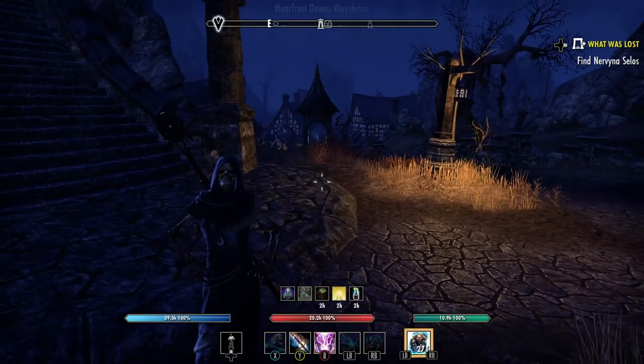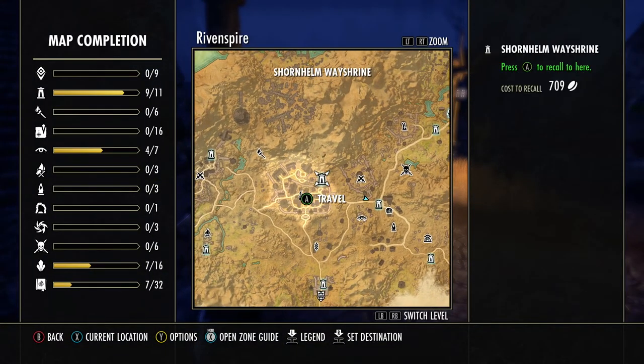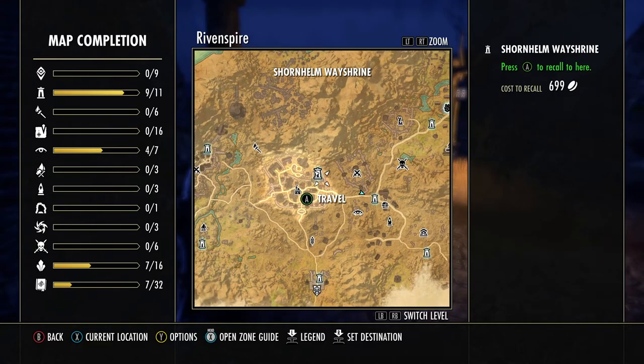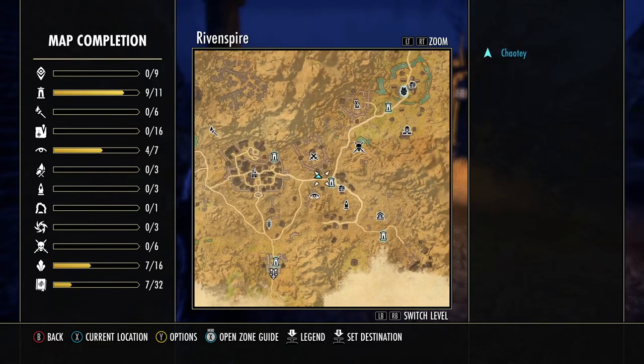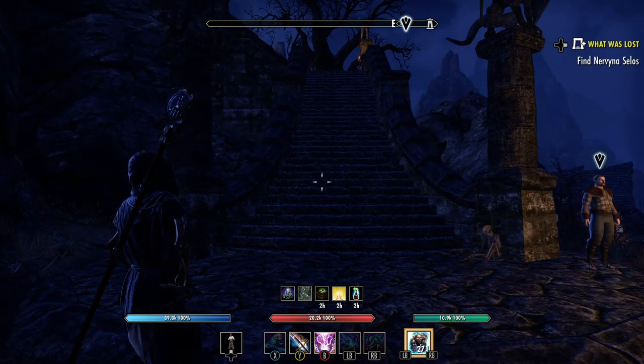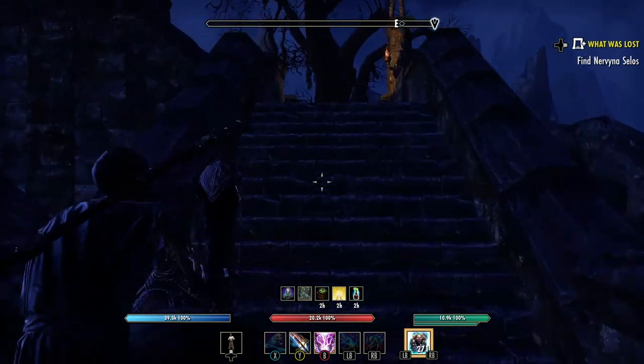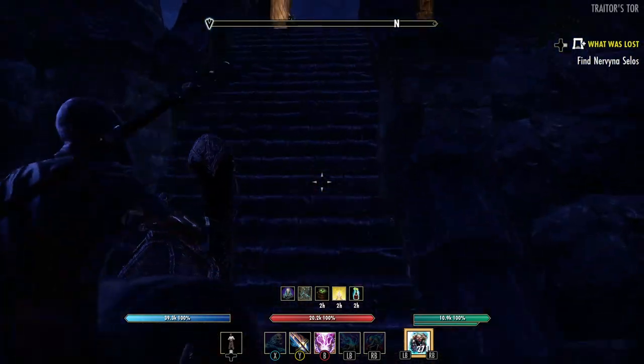So I'm going to come to this place where we are right now — it's in Rivenspire, this is Shornhelm, it's like a city in the middle. I showed you before, we like to call it the ghetto. Just go out this back door, head all the way over here, and go up these stairs. This place has a lot of skeletons in here — this is where I got my achievement on my main.